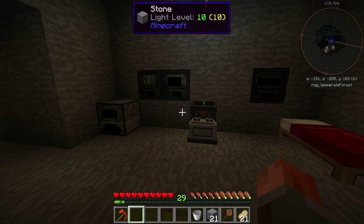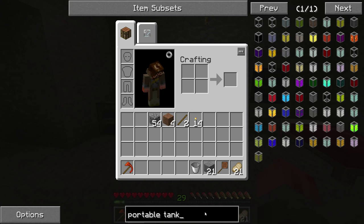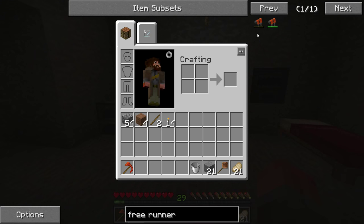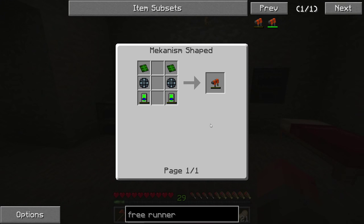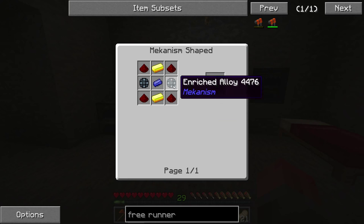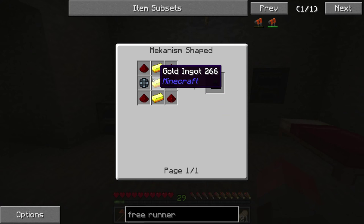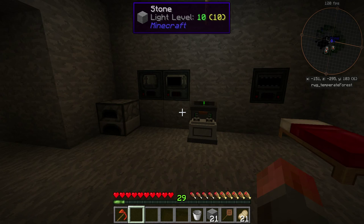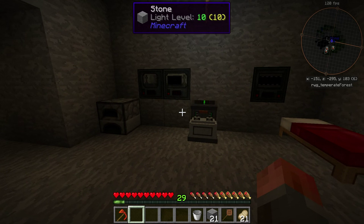We've got a tool, and we probably want some more things from Mekanism. We can also make something called the Freerunners — you've probably seen these in other mods. They require the enriched alloy and basic control circuit, which we've seen before. The energy tablet we haven't seen before, but it's a fairly basic recipe — just gold and enriched alloys. However, as you'll see, it requires power. So do other things we're going to create with Mekanism.